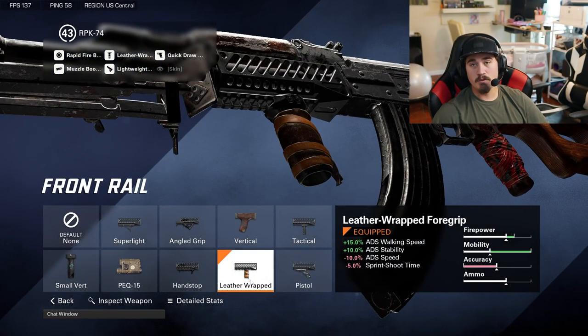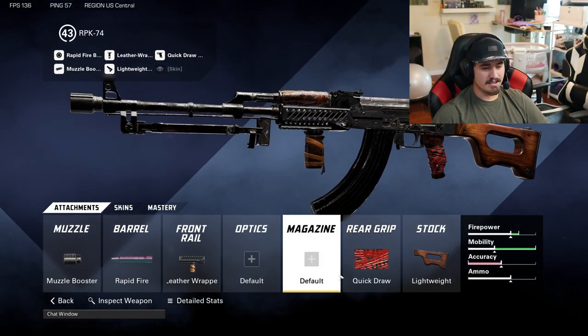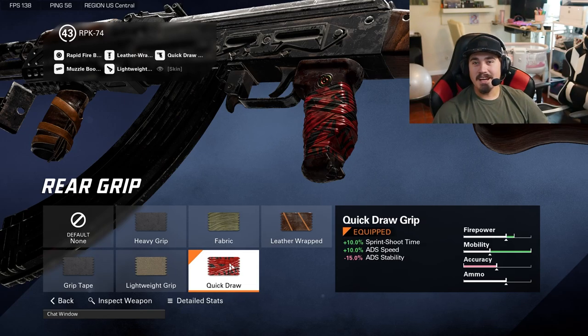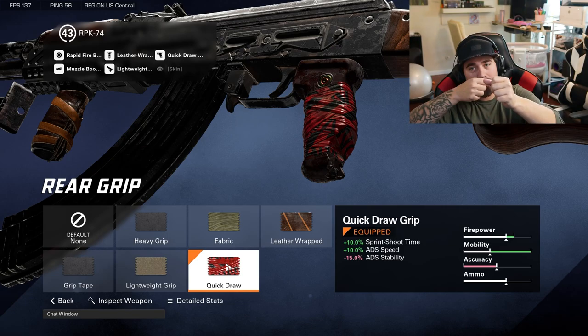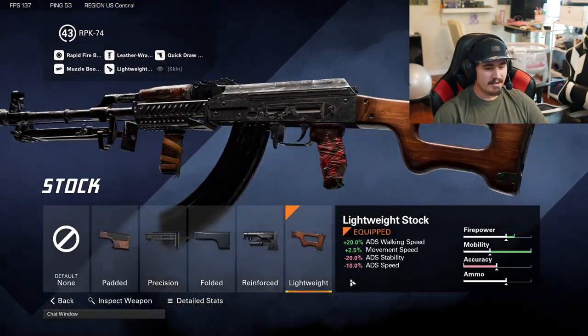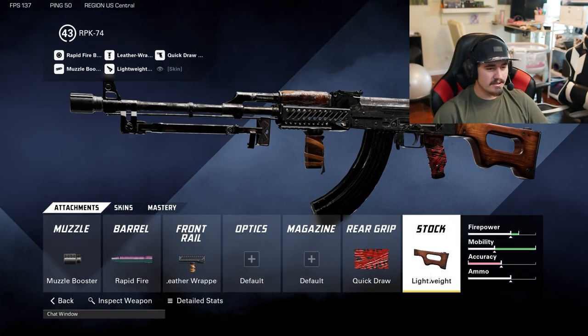Next we've got the leather wrap to get that ADS walking speed and stability — this thing doesn't even move when you're aiming down sights. We're also adding the quick draw for that sprint-to-shoot time, because when I was trying to level up this gun the iron sights would take forever to get scoped in, so it definitely needs the quick draw.